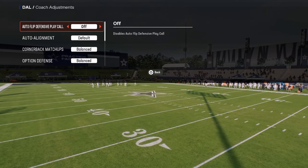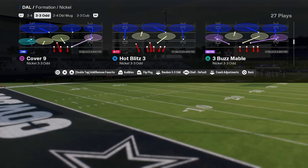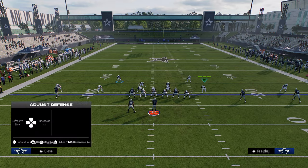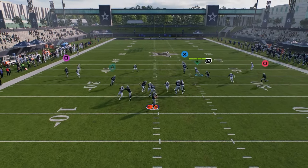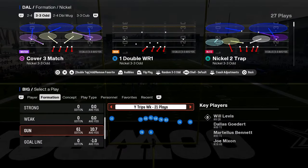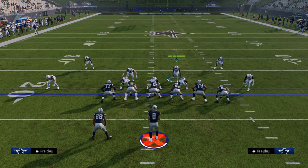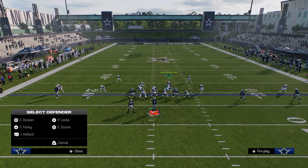I don't think there's any formation quite like Nickel 3-3-5 Odd right now. This formation to me is the best blitzing formation in the game. Auto flip off, auto alignment on base. I like to mainly come out in Hot Blitz 3 or LB Cross 3 Show 2. For LB Cross 3 Show 2, you're just going to pinch your D-line, show blitz — that's your setup for everything. Move this guy out, show blitz, and that show blitz feature brings the safeties down into a really good depth. This send 4 is really good — you'll often get this guy looping through, kind of similar to 1-4-6 and some of our other defenses.